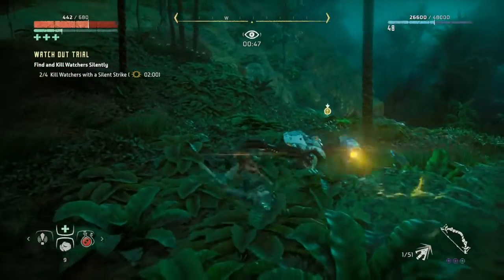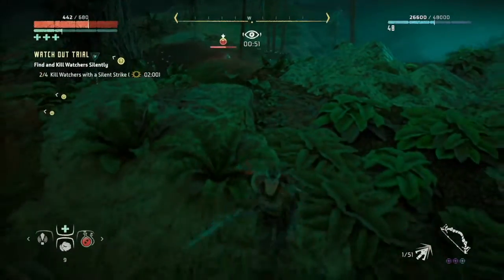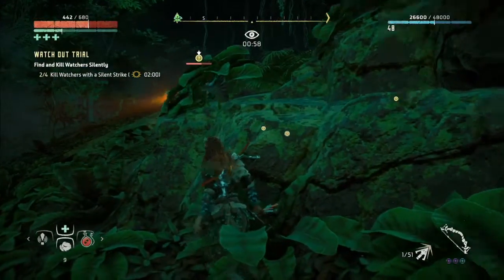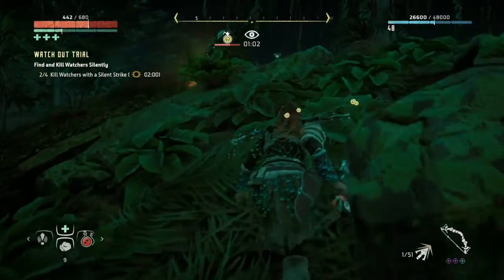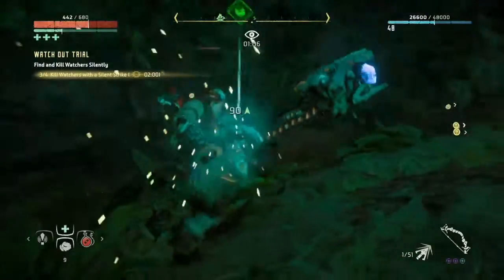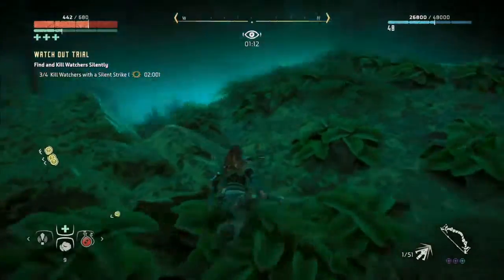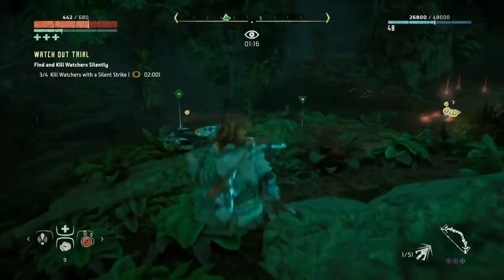Don't try to call Watchers into the tall grass to use Silent Strike, as that takes a lot of time and you probably can't afford to do it more than once. I also noticed that my tags would disappear at times, which may be related to alerting the machines, so watch out for that. This took me around five total attempts to complete, with the biggest keys to success being the initial preparation in terms of equipment, modifications, and tagging the Watchers. Take cover in the tall grass as needed and you should be able to finish with around 20 to 30 seconds to spare.